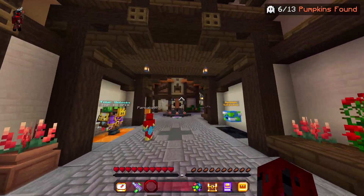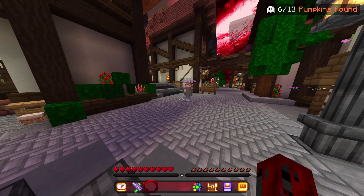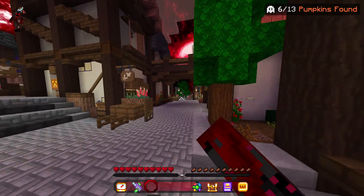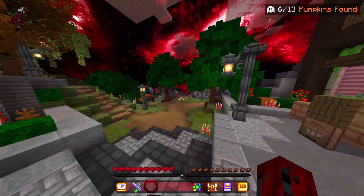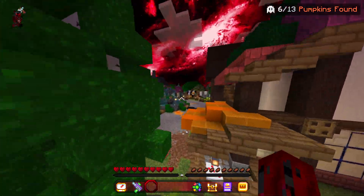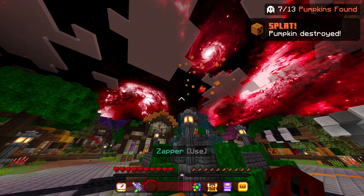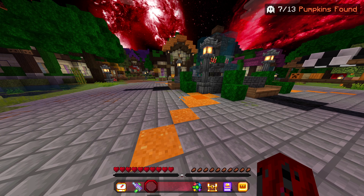From the bee statue, if we go this way and then jump down here, here is the next one just flying around this fountain. Go and shoot it - there we go.